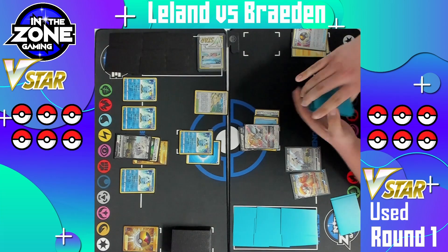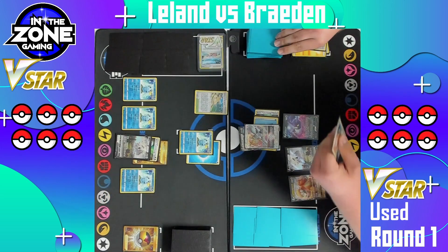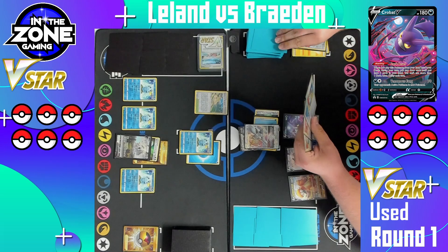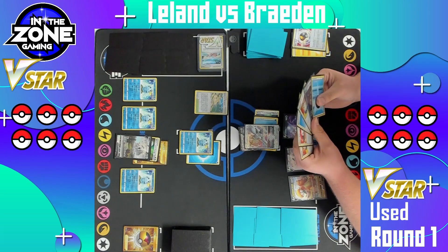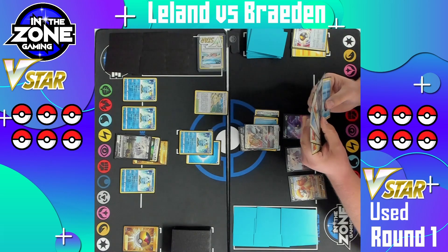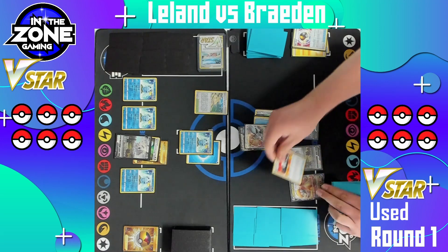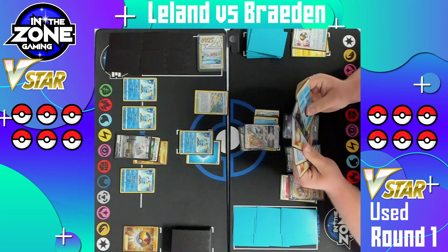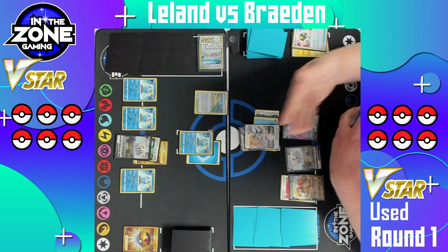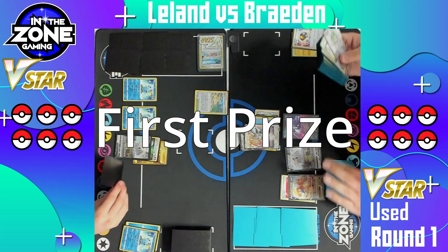Once Dragonite's up and reloaded, once you put a Choice Band on it, it can hit for 280 damage. There is the Crobat gonna drop a few cards — looks like he found a Leon, an energy, and a Switch, and another Evolution Incense. There is the Choice Belt attached to the Dragonite, so he's good to go. It looks like we're just gonna see the Trinity Nova for 180 damage, taking a prize on the Sobble — first prize of the game.